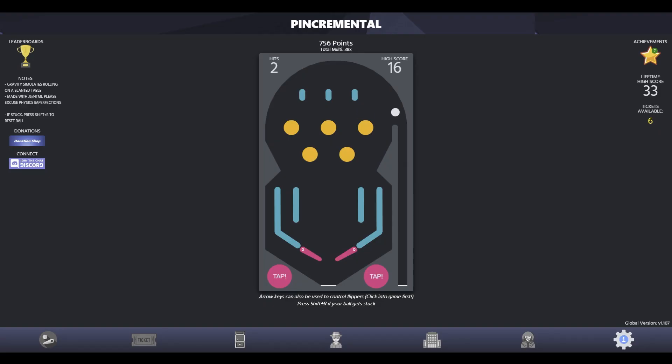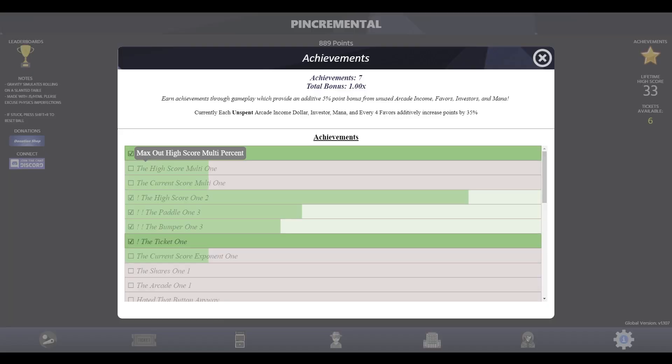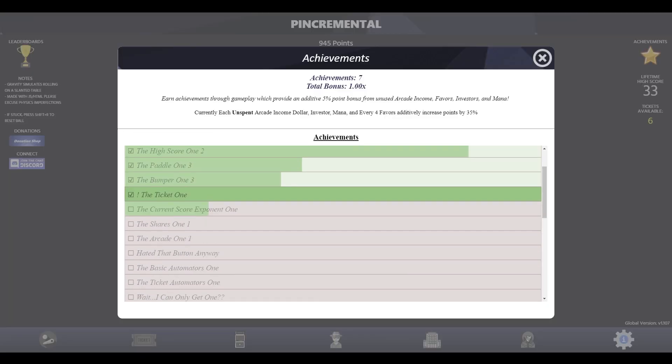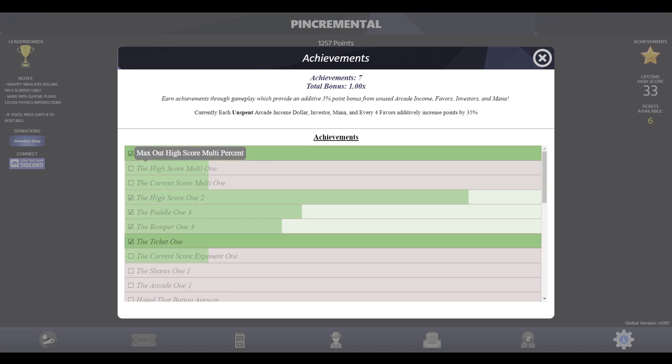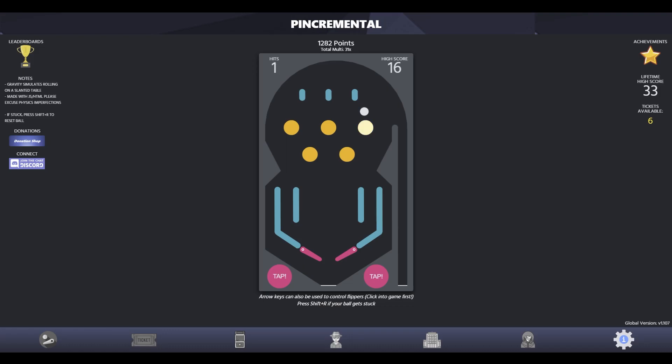Let's do two times points. We've got seven achievements here, which you can actually see our progress through all of them — looks like 'sacrifice for five plus pinball mana at once' is probably the hardest one to get. From what I can see, it's not like we're going to necessarily change the board. Also — am I seriously so dumb that I didn't read at the bottom where it says arrow keys can be used to control flippers?